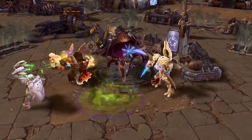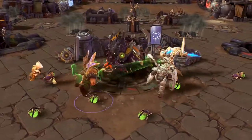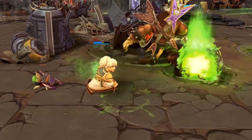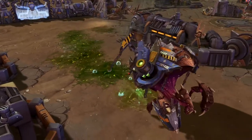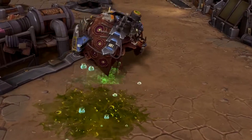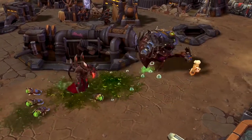These creatures will deal area damage and periodically spawn locusts that attack heroes. These locusts explode to slow their targets, dealing poison damage over time. Once the boss is captured, it will push down the neighboring lane, continuing its attacks while also leaving a trail of ooze in its wake that will slow and damage any hero that crosses its path.